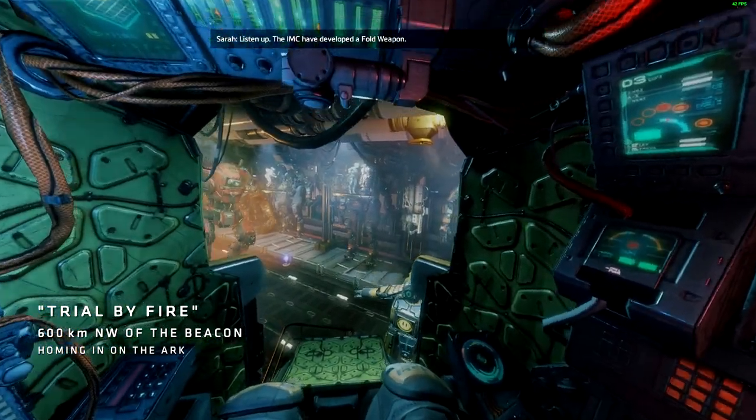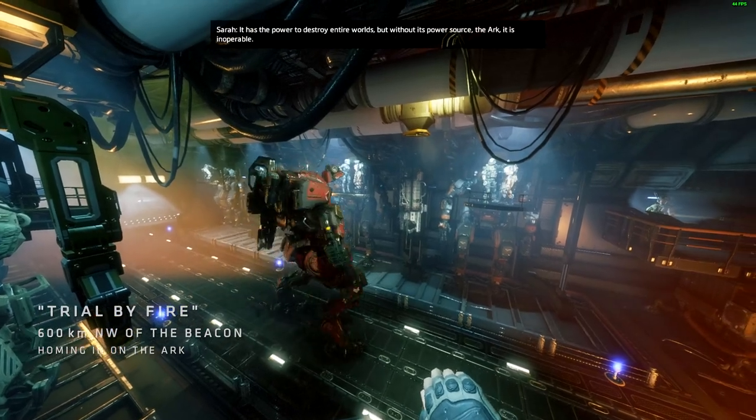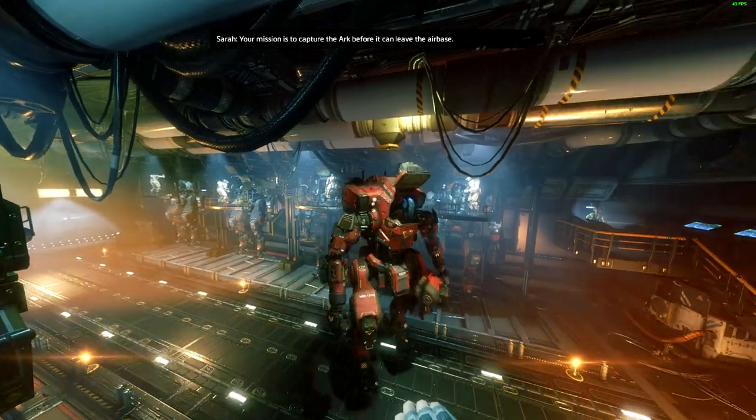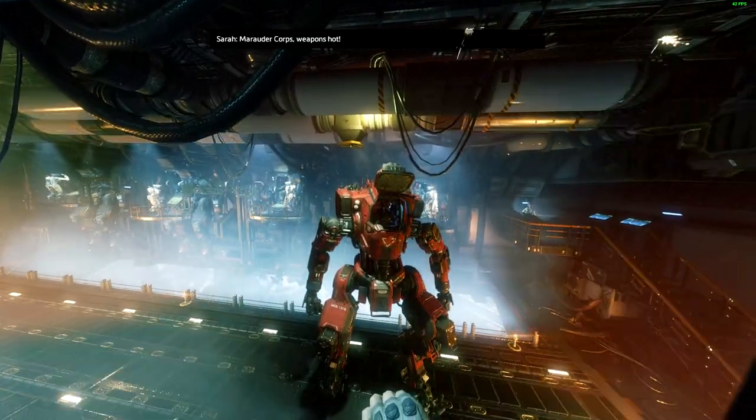Listen up: the IMC have developed a Fold weapon. It has the power to destroy entire worlds, but without its power source — the Ark — it is inoperable. Your mission is to capture the Ark before it can leave the airbase. Broader core weapons hot.